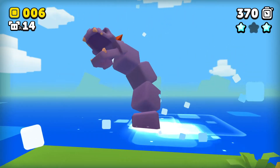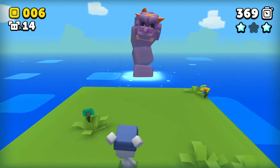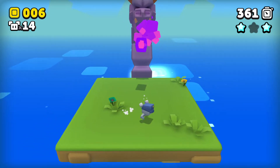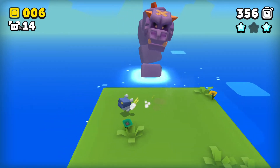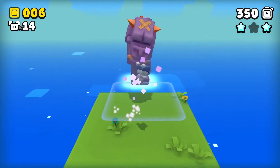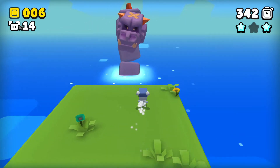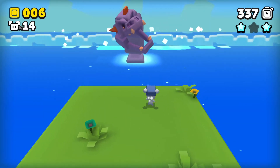I guess this is a boss of sorts. Those connected cubes kind of remind me of the Data East games — they always seem to kind of have a fondness for enemies with ball-jointed angles. High Seas Havoc and Joe and Mac have plenty of that going on. I wonder what the weak spot is — is it the bandage on his head?